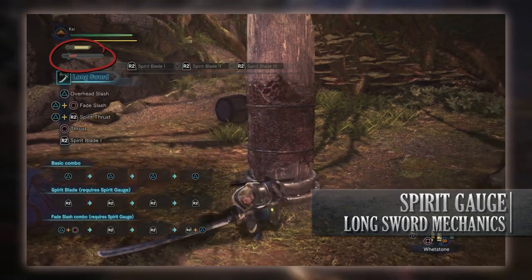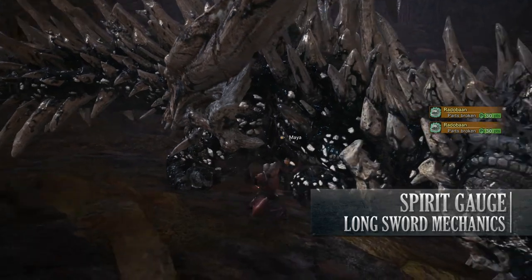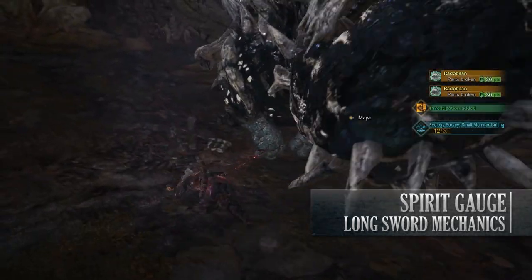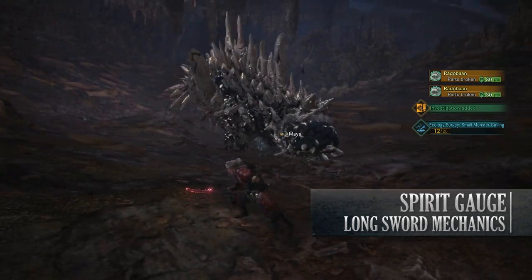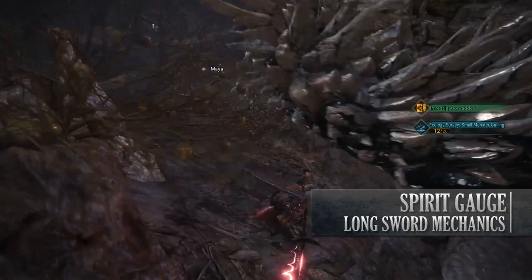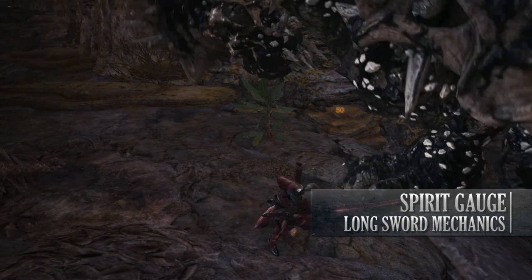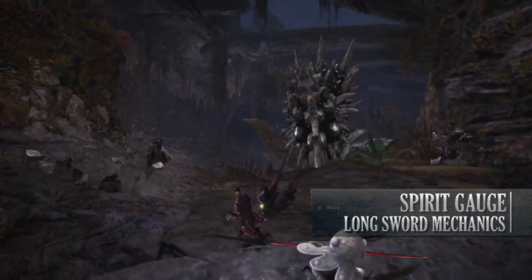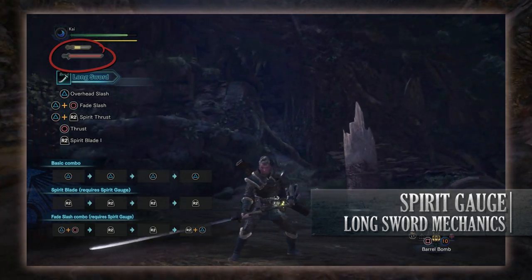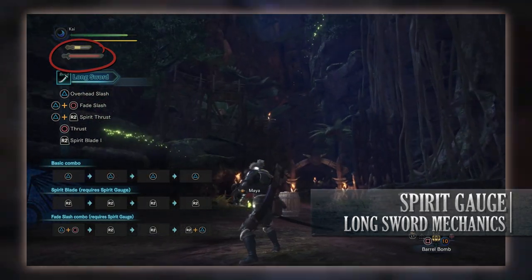There are other ways to fill the Spirit Gauge. For example, landing a successful Spirit Helm Breaker will make it automatically fill up over time, but managing this is required. Once you have enough meter filled up and you perform a successful Spirit Blade combo — enabling a Spirit Round Slash — the Spirit Gauge will be upgraded from its default level to level one. The weapon icon, the sword, will then light up white, with a white aura around the gauge outline. This will deplete over time, but it means your weapon has been upgraded to level one.